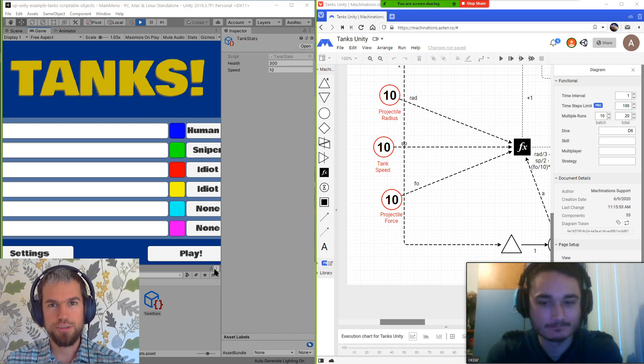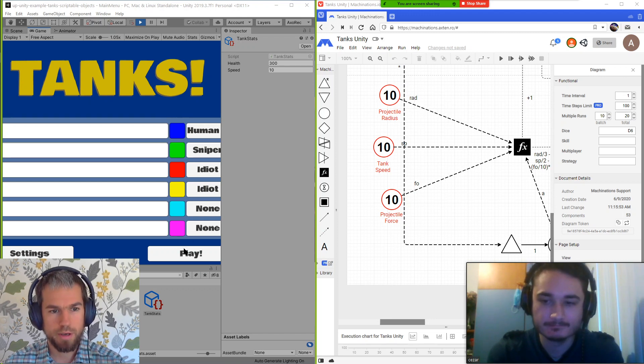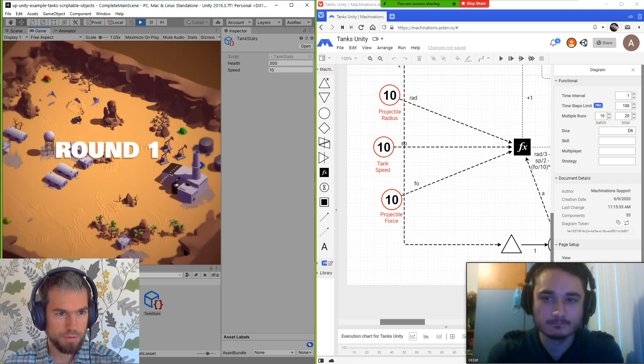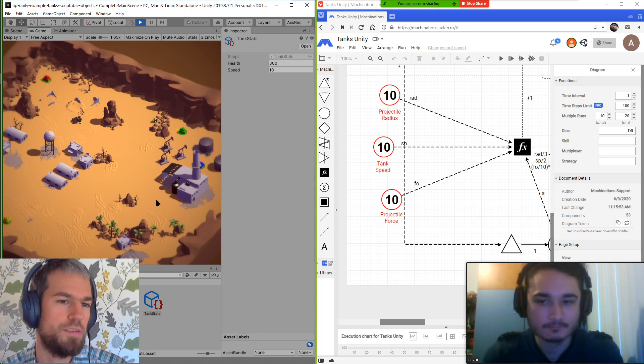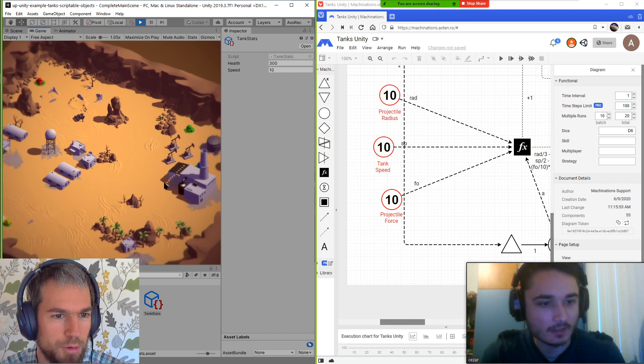Hi, I'm Axton, I'm an Animations Engineer. And I'm Cesar, the main diagram creator. Today we're going to play a bit with the tanks example. I'm going to fight some AIs — I'm going to be the blue tank in the game, and Cesar is going to spice things up a bit for me from the diagram. So here we go.